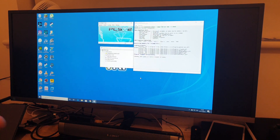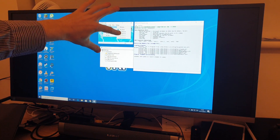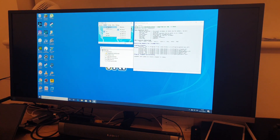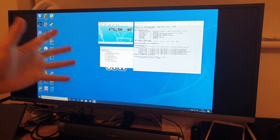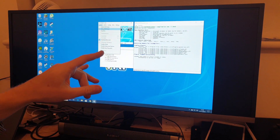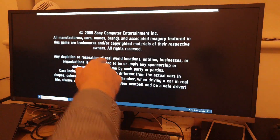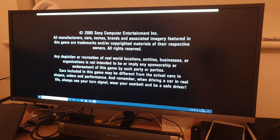I have three games selected: Gran Turismo 4, Shadow of the Colossus, and Final Fantasy 12. We're going to start with Gran Turismo 4. The Gran Turismo 4 ISO file has been selected — I click boot, it's running, I go full screen, and I have Gran Turismo 4 running inside Shadow, being streamed to my DEX.